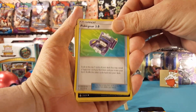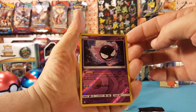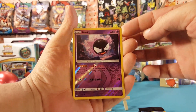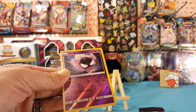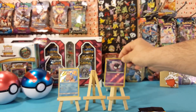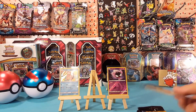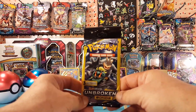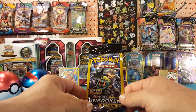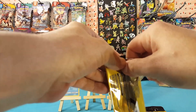Poké Gear 3.0, Sandile, and a reverse Gastly — very nice. I think I'm not mistaken here — yes, I pulled the reverse Gengar last time I was opening these. I just need the Haunter. Alright, next pack.